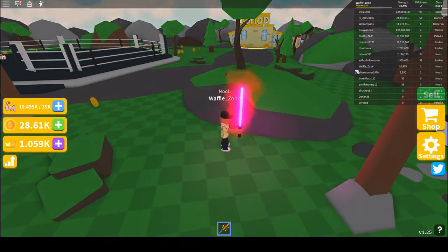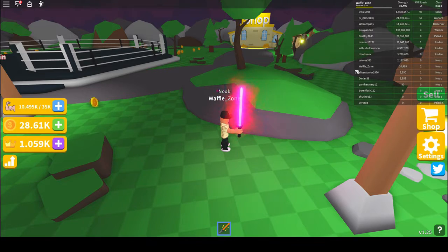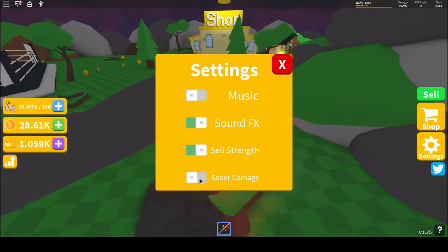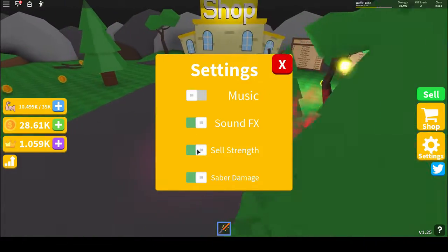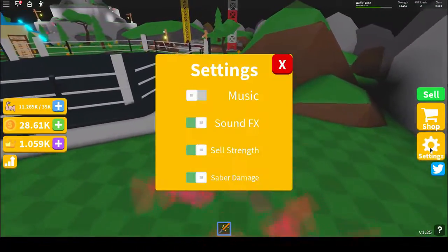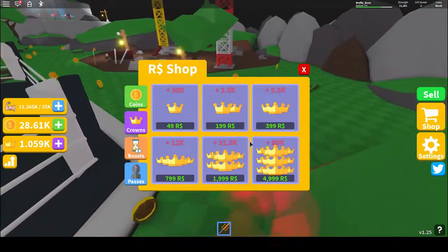Updates include new sabers, new classes — three new classes — a crown shop, daily rewards, and a disable attack setting. Over here you can configure saber damage, and you can make it so you can't accidentally sell your strength. That's a cool feature.